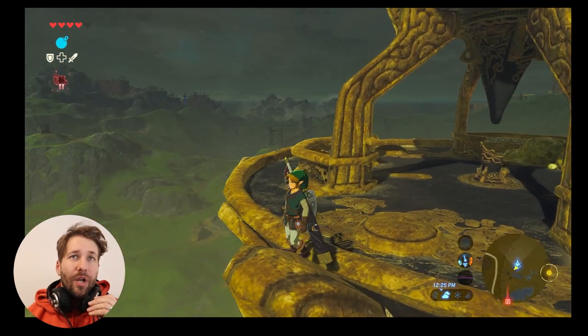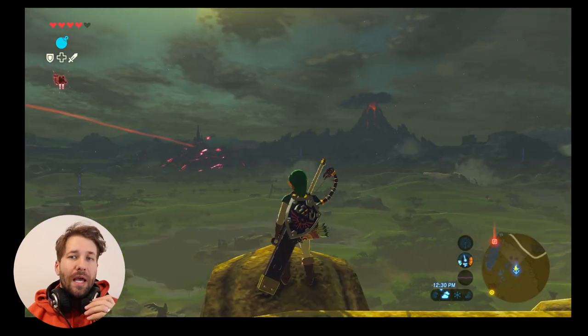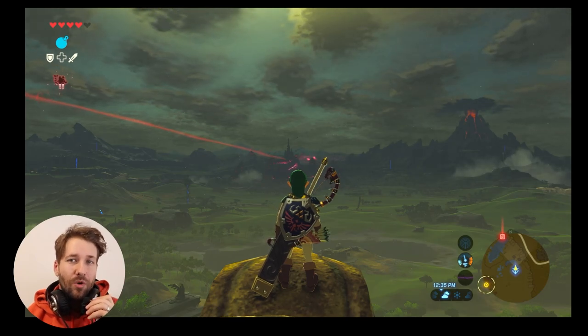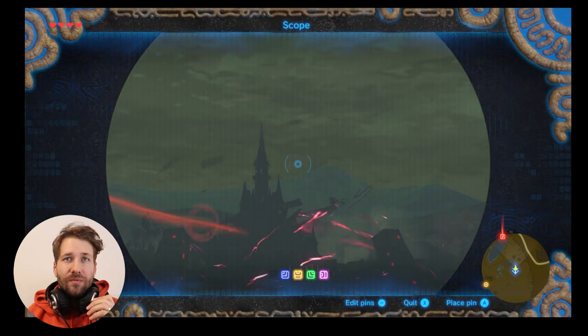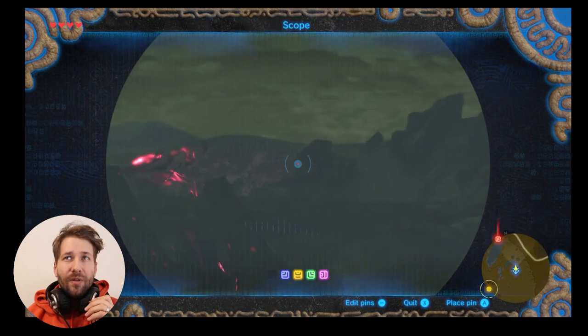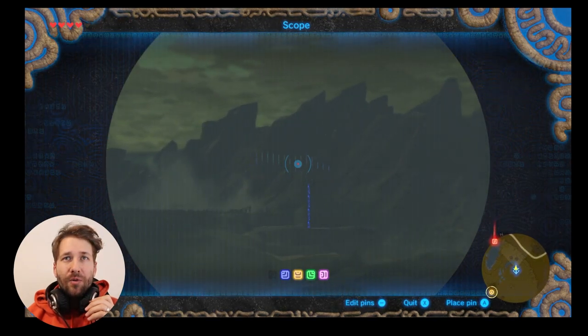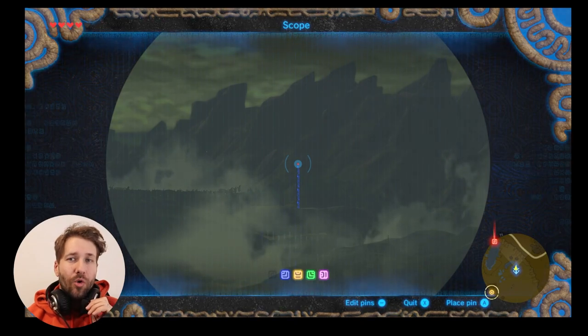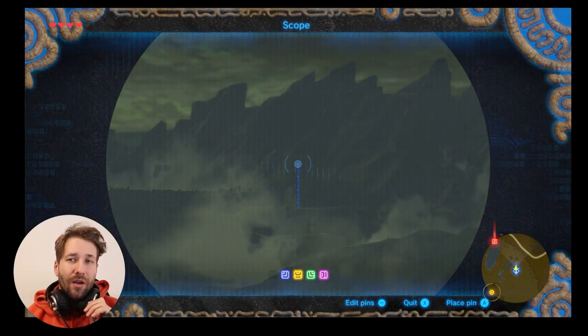Standing on the Great Plateau Tower, you want to look at Hyrule Castle — that's the castle surrounded by all this evil looking smoke stuff. And just to the right of it, there's this one tower right here, and that's the Woodland Tower, which is located directly outside of Lost Woods.